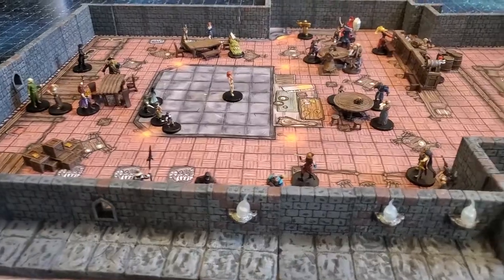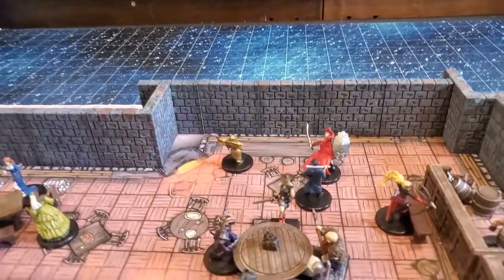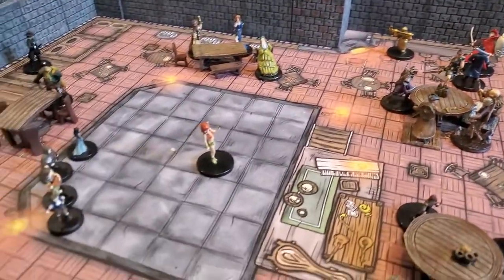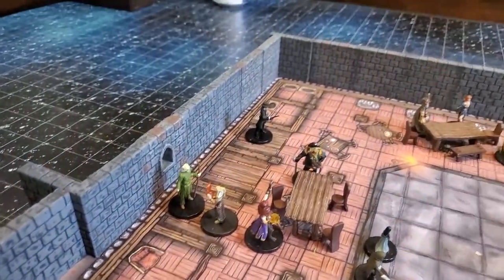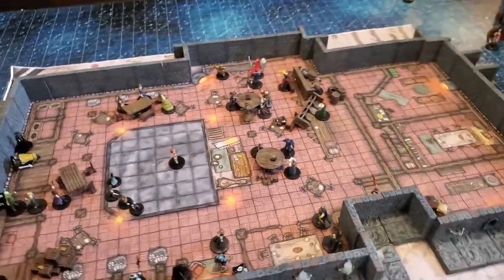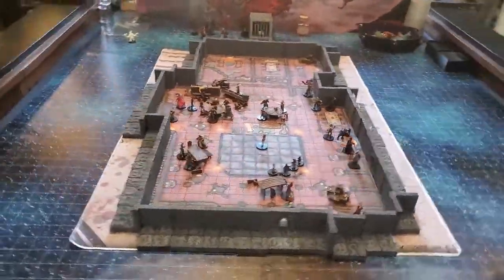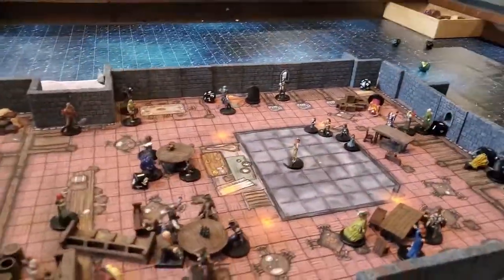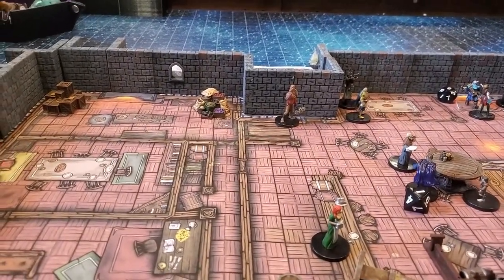I jammed it full of minis, with a bouncer at the front door. Over here I put the lobster floating tank along the long narrow section, and the table the party is currently sitting at was an empty table where they decided to sit down when they came in. Along the sides are the private booths. While I was trying to film this video, my toddler decided he was going to crawl up behind the DM screen and start firing dice out at all these minis — he's kind of taking them out one at a time. That's pretty much how we roll here at Facility D20.